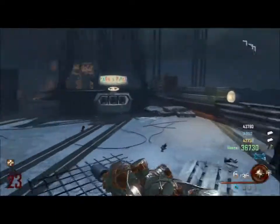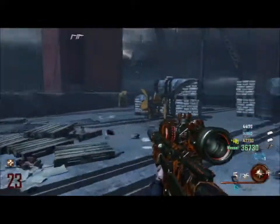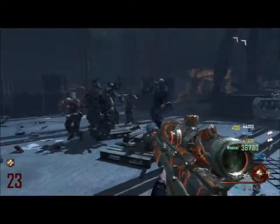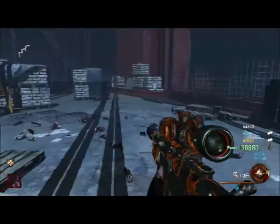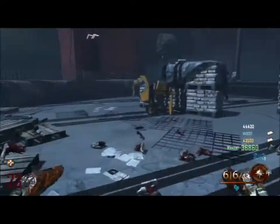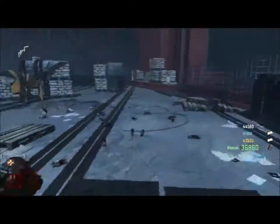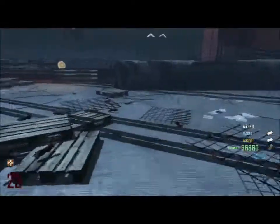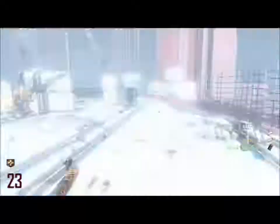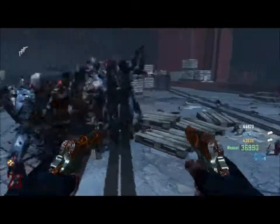The golden spork is a really really strong weapon. Now let's get to what this video is about — how I use my golden spork. At round 23, I'm running around at the bridge. I just like the bridge the most — I think it's really easy. A lot of people like to run trains at the cafeteria or at the docks, but the docks is really hard to run trains at.